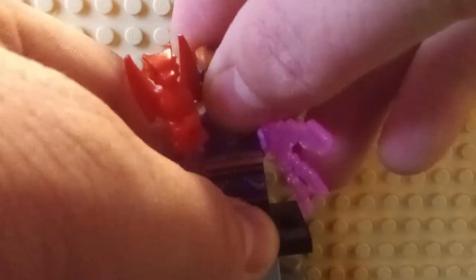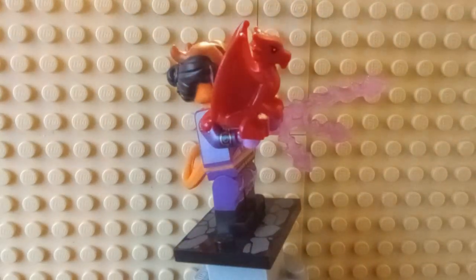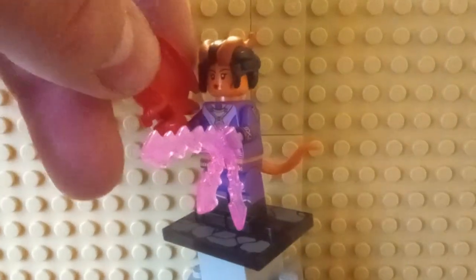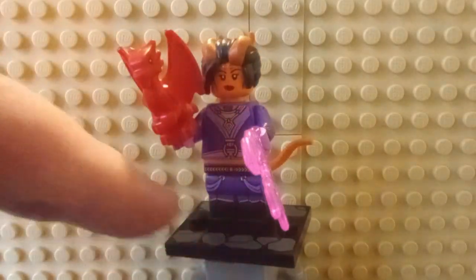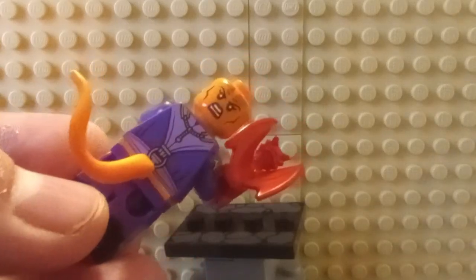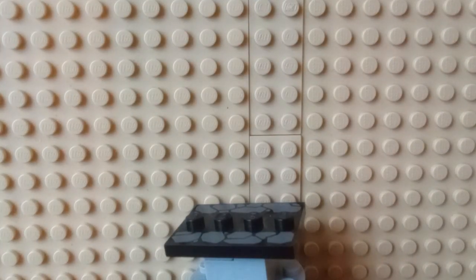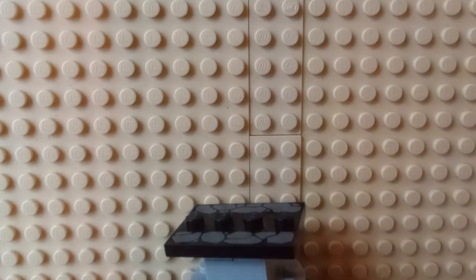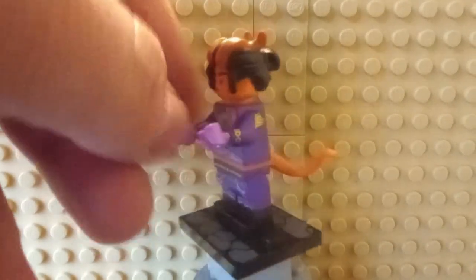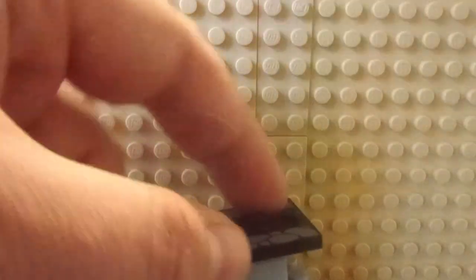Next up, we have the Tiefling. It comes with this magic missile piece, which I really like, as well as this little dragon familiar — I know this is one of the most sought-out minifigures just because of the dragon piece. Going around, it has arm printing and shoulder printing. I really wish they had done something like printing on the tail. Taking off the hair piece and looking at the back, there's bag printing as well as the alternative face, and you get a better look at the tail piece. The horn's a little bit on the darker side — pretty solid figure overall.